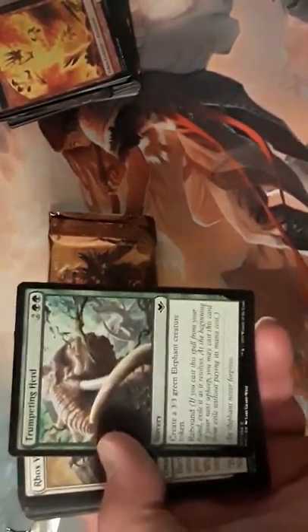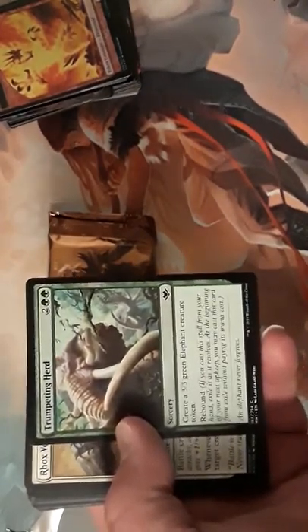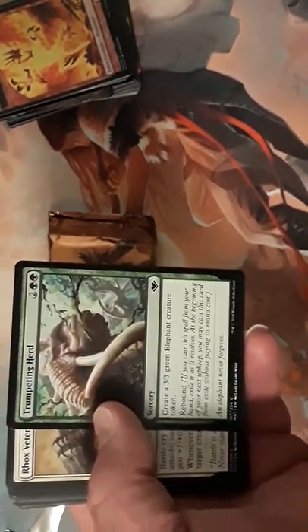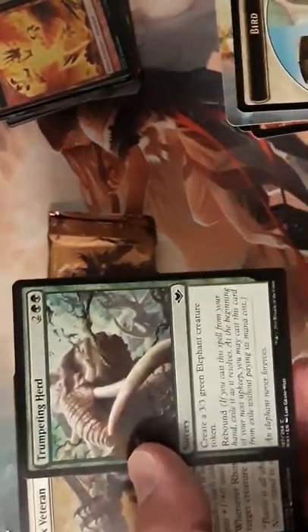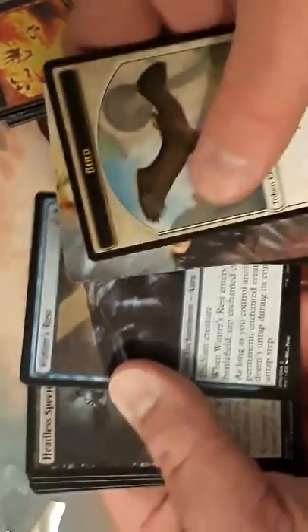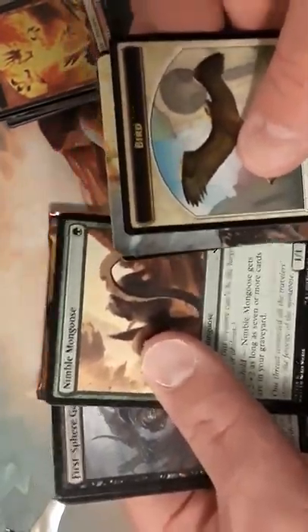A card I find a high pick in draft is probably this one right here — because you're able to create an Elephant token, it's got Rebound, and you don't have to pay the rebound cost; it automatically comes in and gives you another Elephant on your next turn. So it's a really high-value pick in this format. Also Rocks, Veteran, Weather the Storm — which has Storm, cool — and Winner's Rest, Headless Specter, Nimble Mongoose.